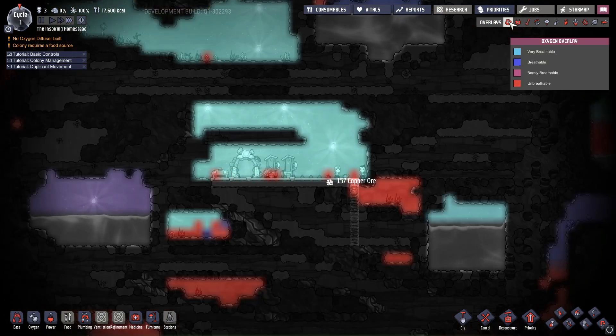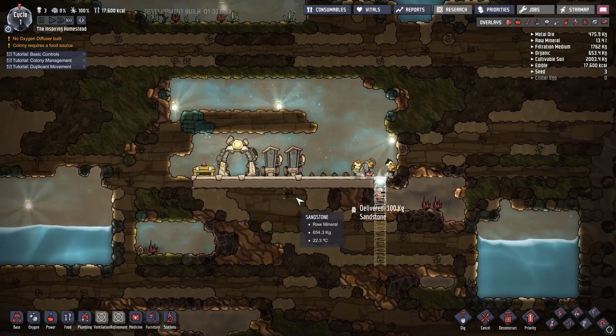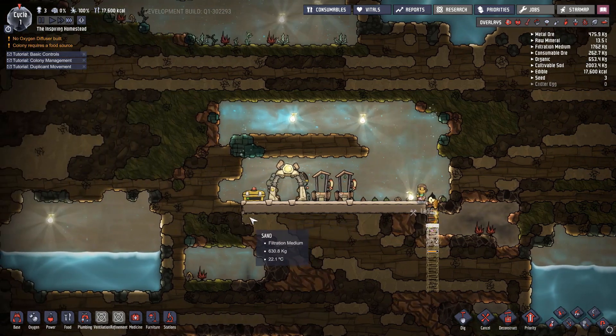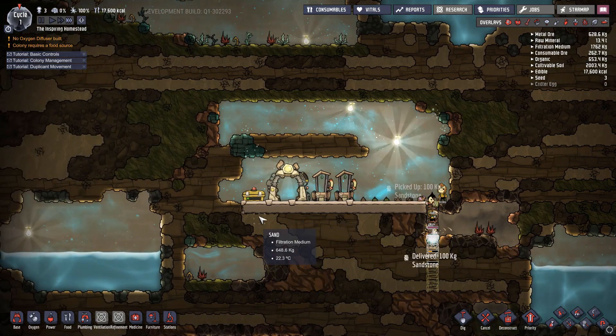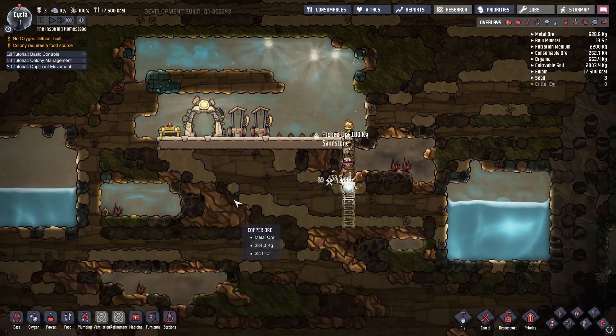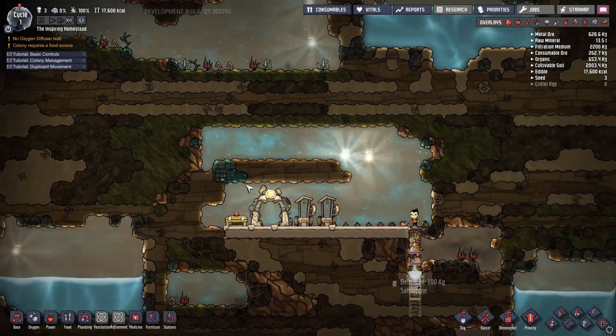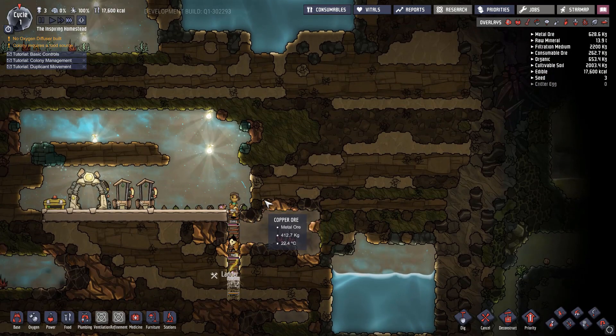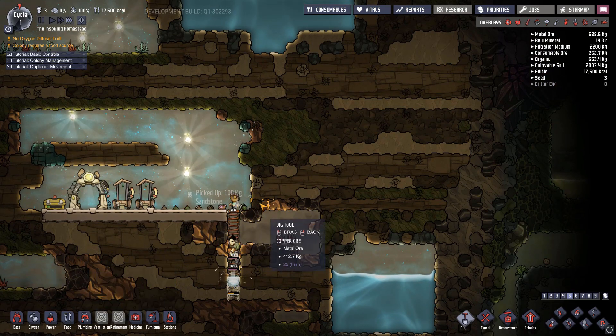Let's check our oxygen overlay — we're looking good. With all our other builds I always put the storage right below the beginning, but I found out that storage actually decreases the decor around the area, so we're gonna have to change that.